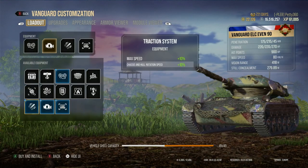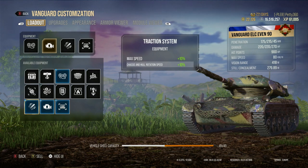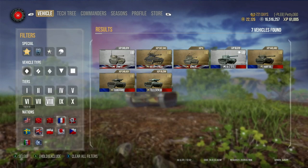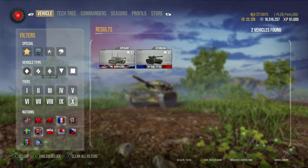The straight percentage buffs that these two pieces of equipment give is what is broken about it. The reason it's broken is that if you have a tank that is already quick, these pieces of equipment are going to make it ridiculously quick. But if you have a slow tank — take the Mouse, for example — it goes at 20 kilometres an hour.